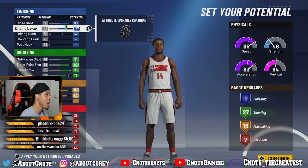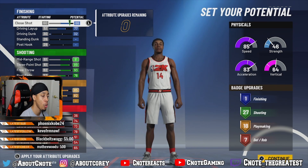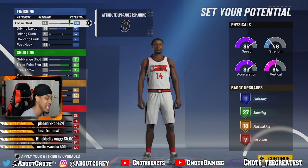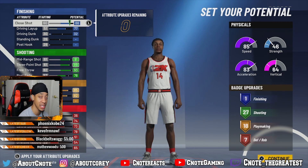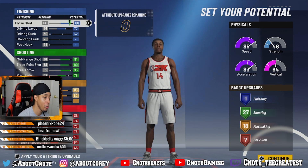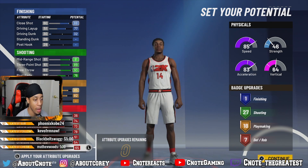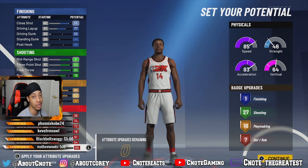Our badge upgrade totals are going to be: one finishing, 27 shooting, 18 playmaking, and seven defensive/rebounding badges. That is great — that is more than what we need. We're going to go crazy with this build. I love the badge totals and we're just going to cook it up.